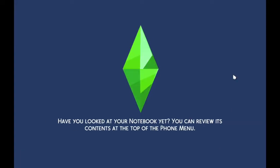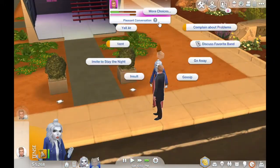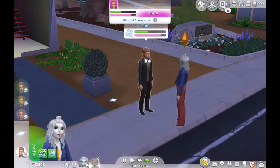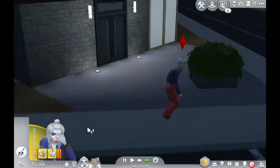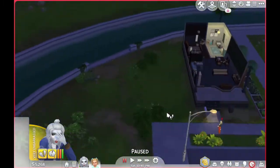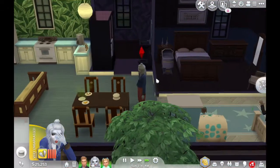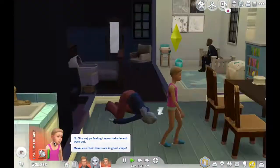I tried to get her and her baby daddy to rekindle a relationship and it did not go well. She proposes and he says no, she cries and chases him away. I don't really know why I went off on that tangent because it doesn't help the challenge move forward. But then he just appears at her door and they move in — I guess I forgot that happened. Big happy family — no one looks odd or different at all.